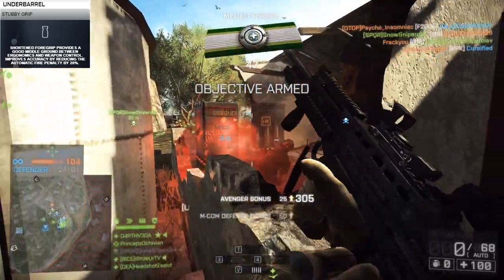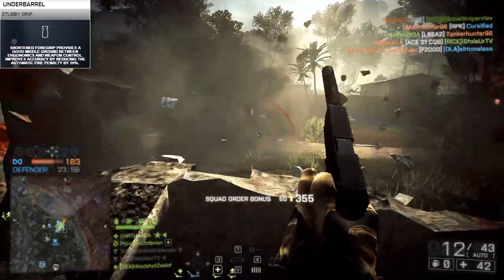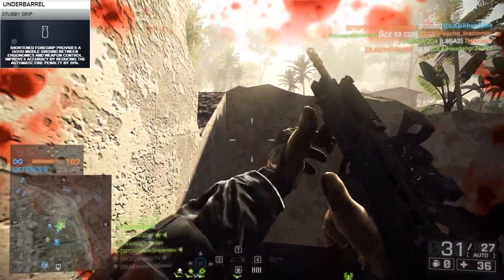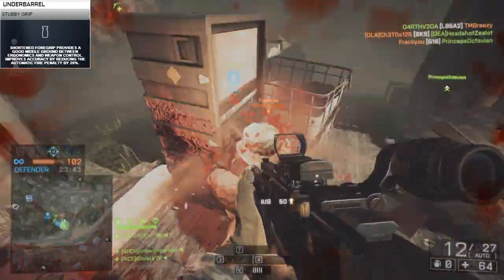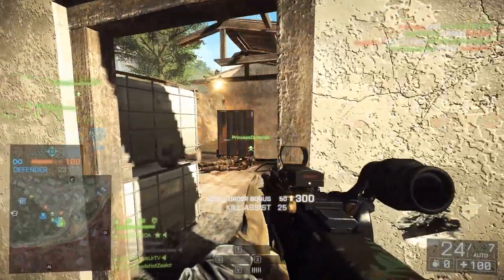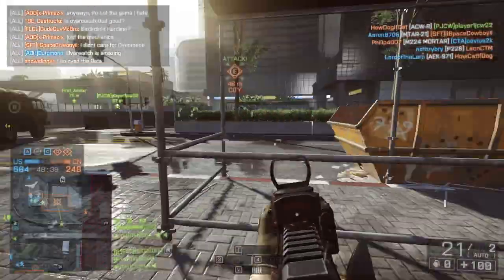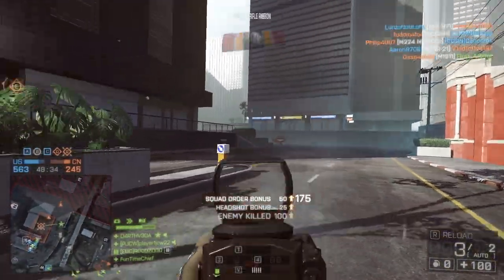To pair that up with the underbarrel, I went with the stubby grip. It'll further decrease that maximum spread, helping to dial in the accuracy of the L85A2. The first shot recoil multiplier of this weapon is already extremely low, so there's no reason to worry about that when considering a grip. Alternatively, you might consider an ergo or vertical grip, but the L85A2 already has enough going on with its on-the-move bonuses that the stubby grip is the clear victor. With the Coyote, Laser, Heavy Barrel, and Stubby setup, I found the L85A2 to be a particularly effective weapon at very nearly every range.